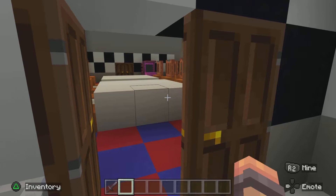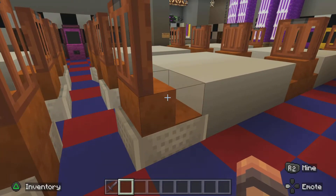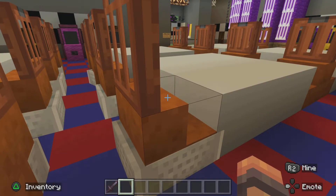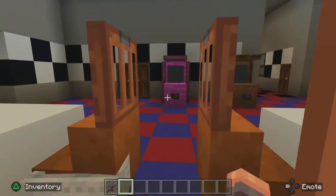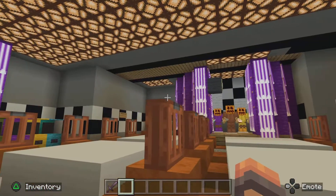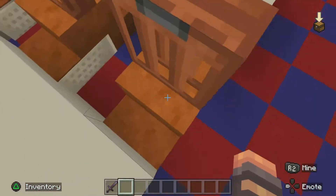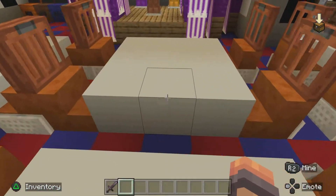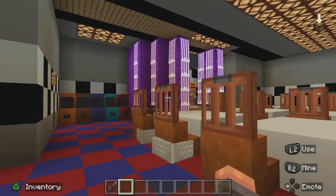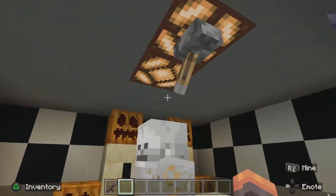You open these doors and boom, there is the main pizzeria. This is the whole pizzeria — it took me a while to make, and it's pretty cool. All these chairs you can sit down in; I put real carts in them. It took a long while. Here's Pirate's Cove, the main stage, a few arcades, and here's the employees-only section.